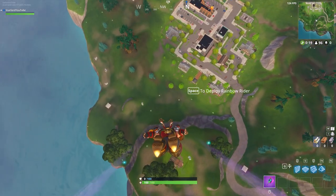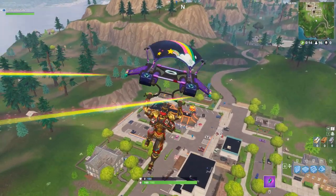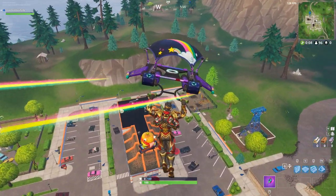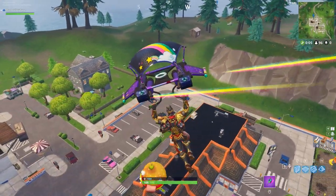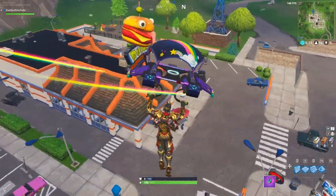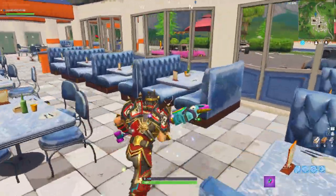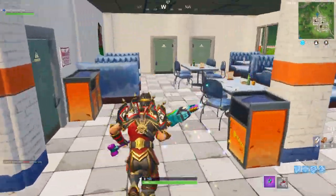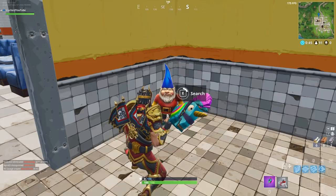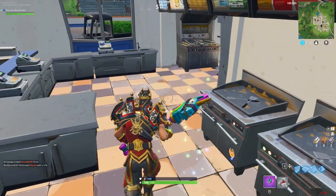Starting off with gnome number one, we're heading down to Greasy Grove. Out of all the gnome locations, this was probably the most obscure — not many people landed here with me. The gnome at the Der Burger restaurant is not as well known as you'd think. Land at the entrance of Der Burger, go inside, and head towards the toilet area at the back right-hand side. Go into the left-hand side toilet, destroy that cubicle, and right there on the floor is the gnome.